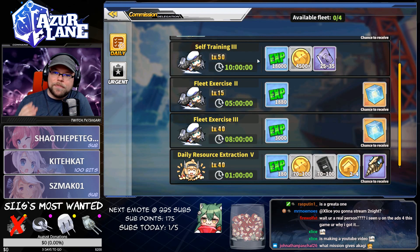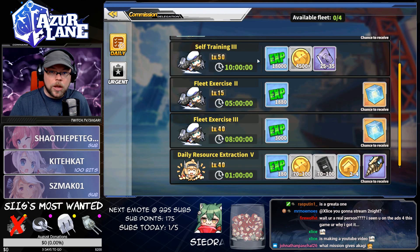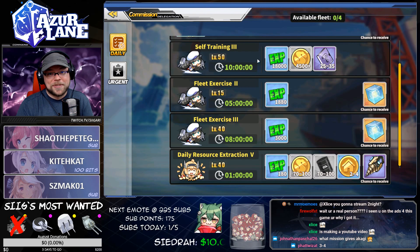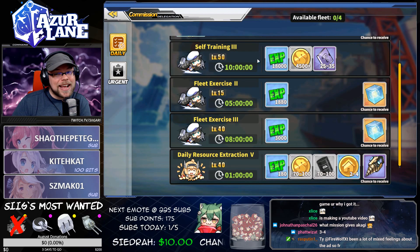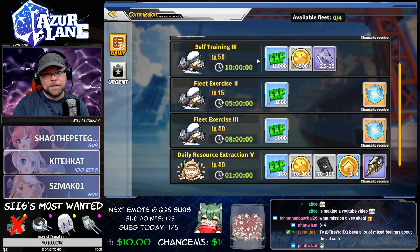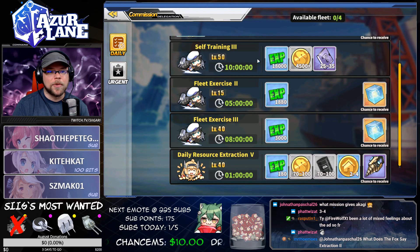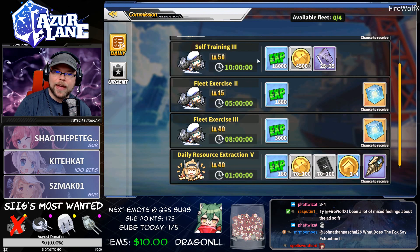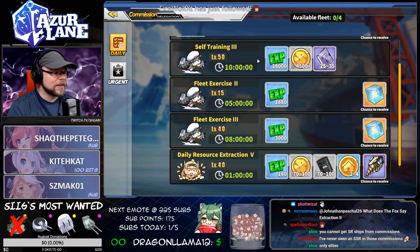There is one more commission that I didn't touch on — and honestly, because I've only gotten it twice — those are character dailies called launch ceremonies. When you get a launch ceremony, you should rush to your commissions and check it out. Launch ceremonies have a chance — I believe it's a very small chance because I've never triggered it — to give you a rare or an elite, or maybe even an SR. If you get a launch ceremony, definitely run it for fun. Launch ceremonies are rare and it's a way to get a character — you might get something you never knew you wanted.